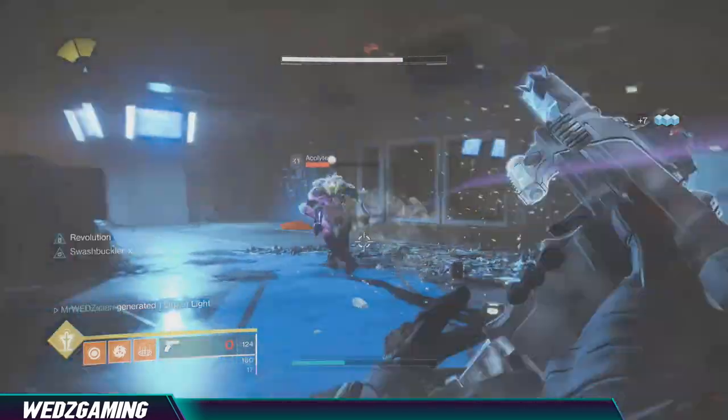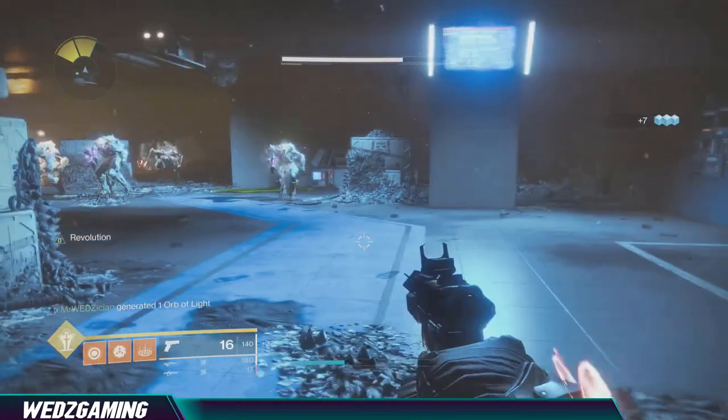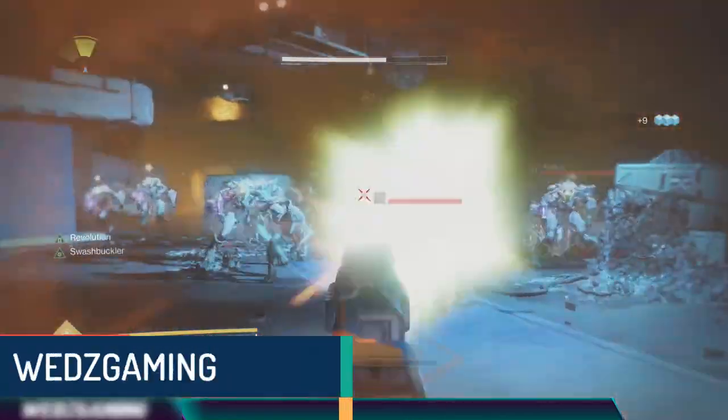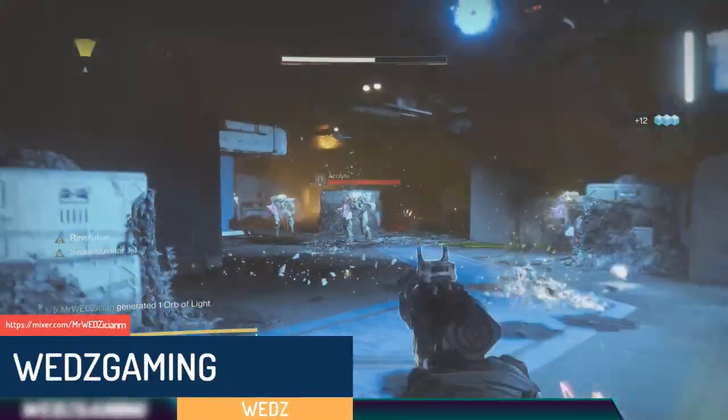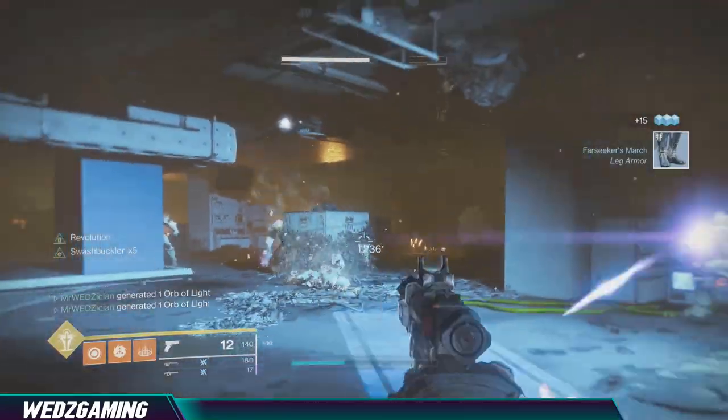Hey guys, I want to showcase the new Vanguard ritual weapon called Buzzard. My name is Wes and I will show you the fastest and easiest way to get this amazing sidearm. Buzzard is an adaptive frame sidearm that shoots 300 rounds per minute.